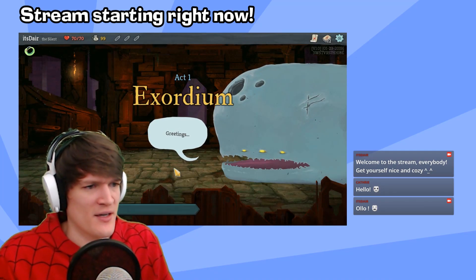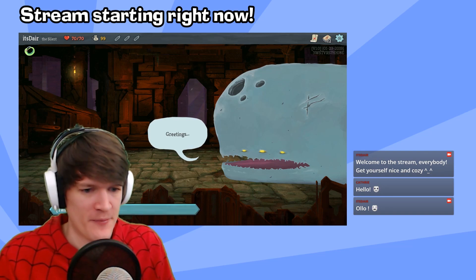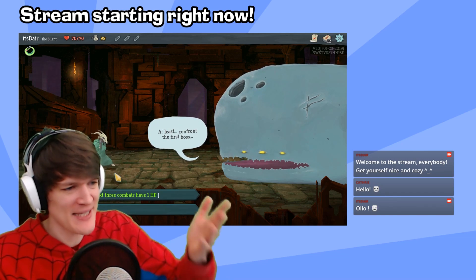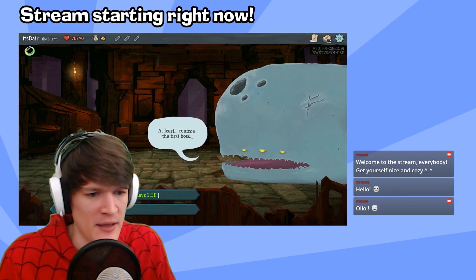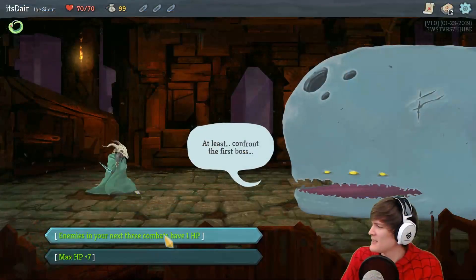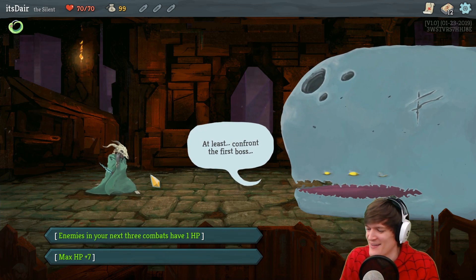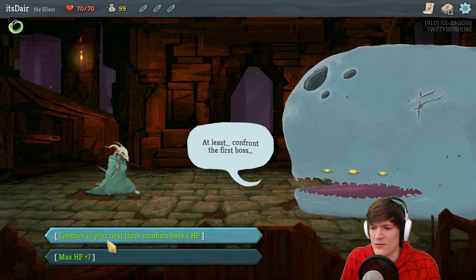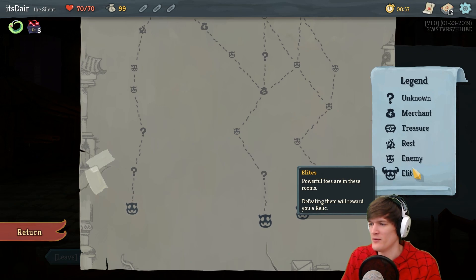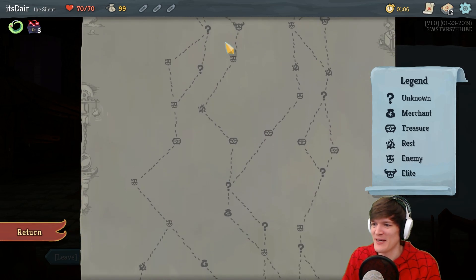This is weird, I don't know what is happening — I've seen this screen a couple of times. Greetings! At least confront for the first boss. What — why is there a whale, a big whale-like creature in the spire? 'Enemies in your next three combats have one HP.' Okay, full screen... so more HP or three combats have one HP. I think this one is better, right? So the legendary whale creature came and bestowed on us its favors. Let's take the middle one I think.